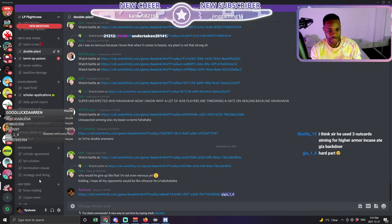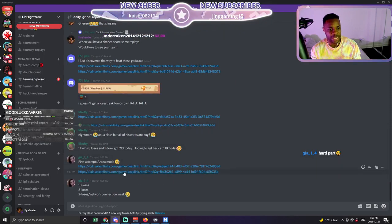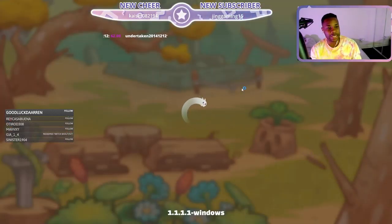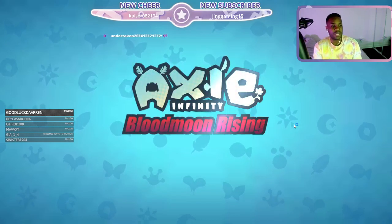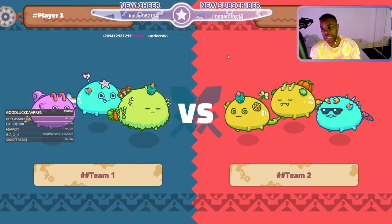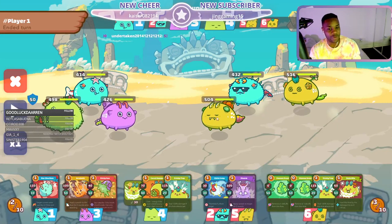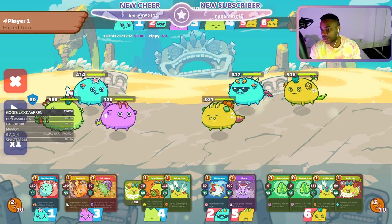If we go back to the daily grind report — by the way guys, this is the Discord, it's in the link below. This is where all of our scholars go, and everyone who loves Axie Infinity goes to discuss Axie Infinity, discuss tips, share gameplay, so that way we can all get better together. Flight crew Discord is in the link below and we have fun tournaments where we give AXS prizes, so if you feel like joining, definitely check that out.